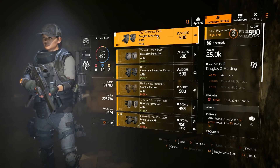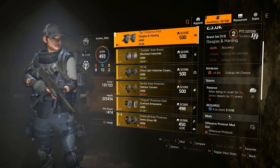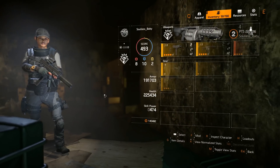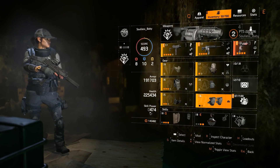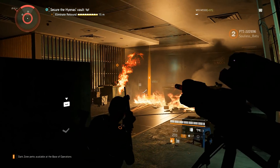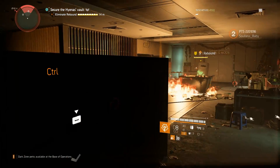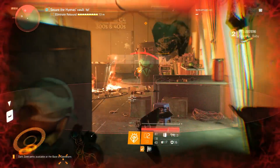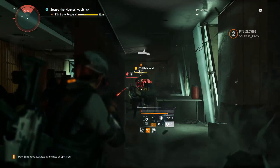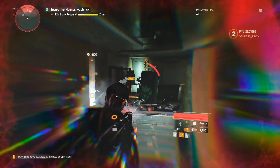The knee pads are kind of mediocre — Patience is an okay perk and the crit chance roll is decent, but it does give me an offensive protocol slot, so it works. Again, this is not min-maxed at all but it's super effective. On skills I tend to run the Crusader Shield right now because with the auxiliary batteries on the PTS it ends up being decently effective in PvE, and it gets you out of situations where you pop it up and you'll definitely heal through it.